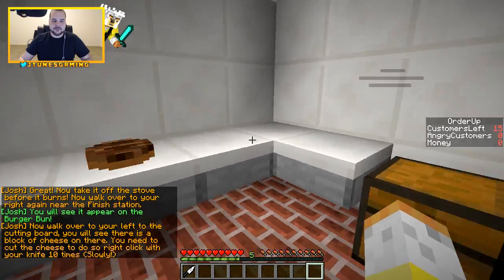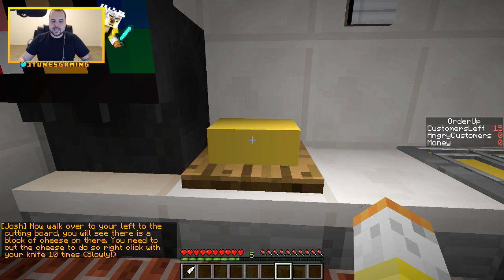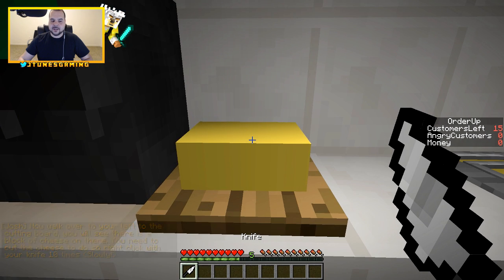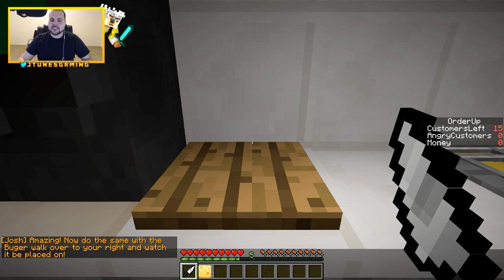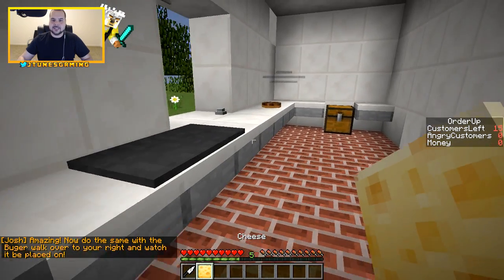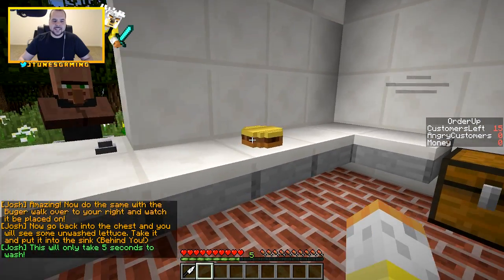Walk over onto the left and you'll see a cutting board. There's a block of cheese and you need to cut it by right-clicking your knife ten times. Why do I have to click ten times for cheese? You just knife it once and you're pretty much done. But we actually got cheese — ooh, that's looking delicious!